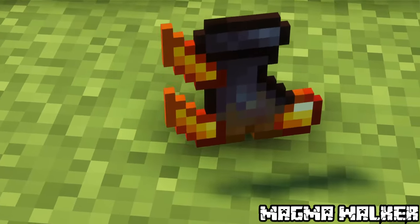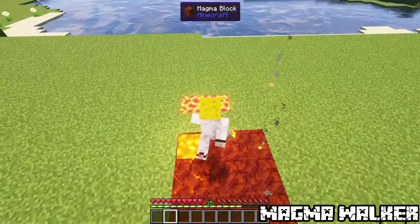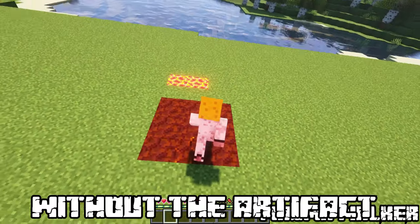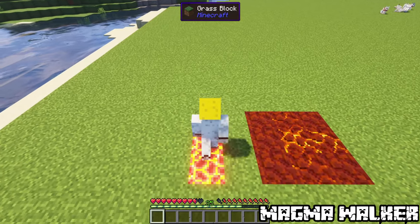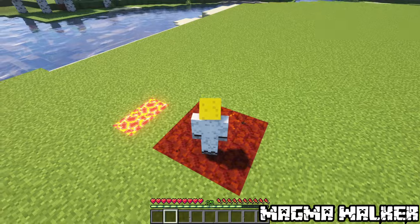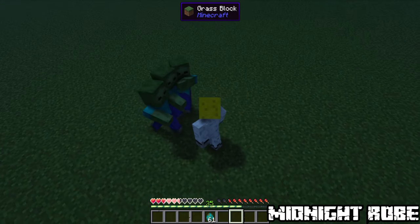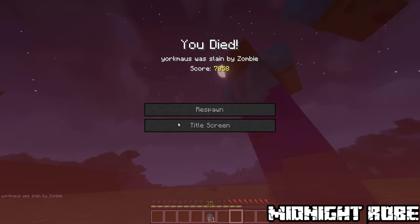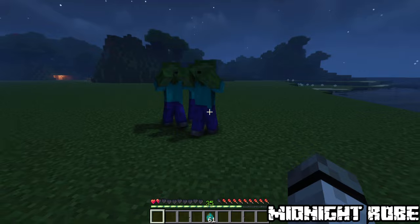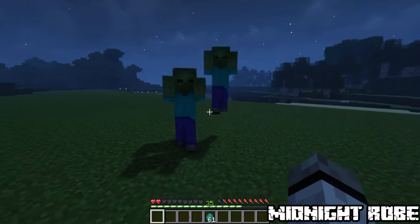Magma Walker. Can temporarily condense lava under the player's feet. It has 4 stages where it will start damaging entities. This artifact will also remove any magma damage. Found in nether fortresses and ruined portals. Midnight Robe. Grants invisibility in the dark and increases movement speed at night if your health is lower than 20%. Attacking will double your damage but invisibility will stop for 5 seconds. Obtained in end cities.